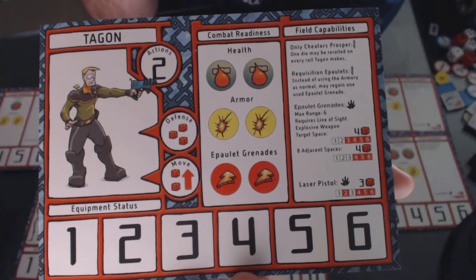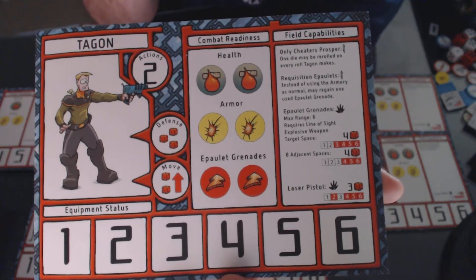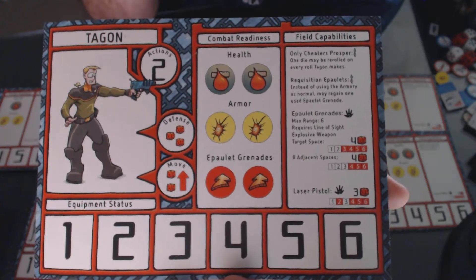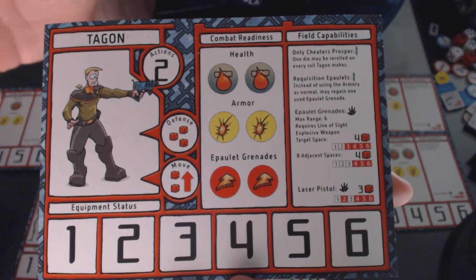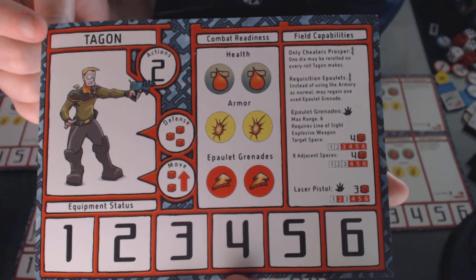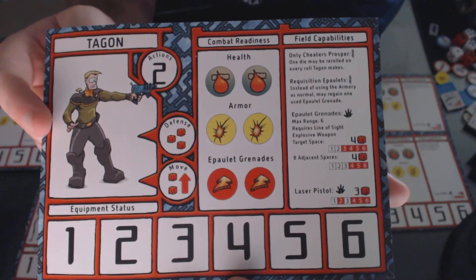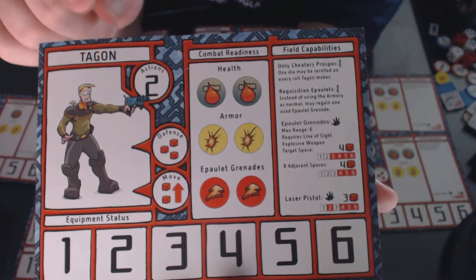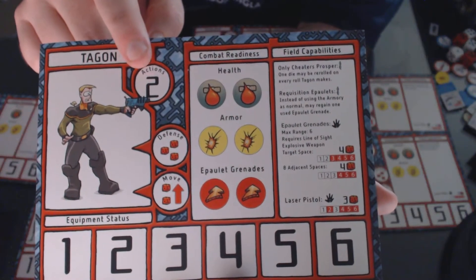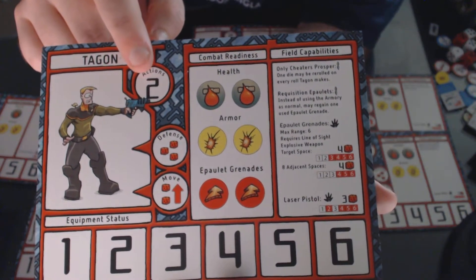Good evening. In this video, we will discuss what a character sheet looks like for the Schlock Mercenary Capital Offensive board game. This is a character sheet for Tagon. Every character sheet will have his name in the upper left, a picture of the character that matches the picture on the token, and the number of actions that the character gets every turn. Tagon gets two actions.